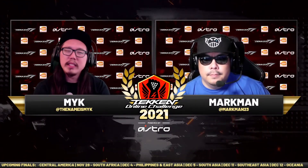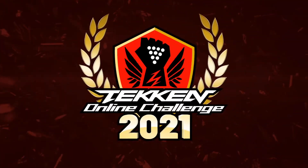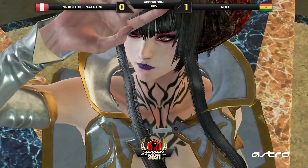Whichever character Abel picks, it doesn't look like it's going to be easy. It's just the wall that Steve can build with back-ones and down-four-twos — you have to take a bet trying to go under a back-one. If you don't do it right, back-one hits you with GGs, or counter down-four-two hits you, it could be GGs. It's really hard to try to open up a really good Steve who can flip-flop between offense and defense like this.